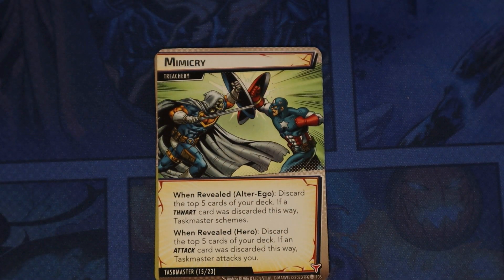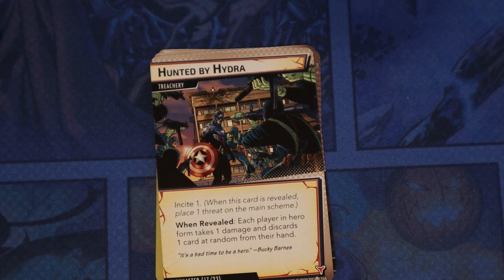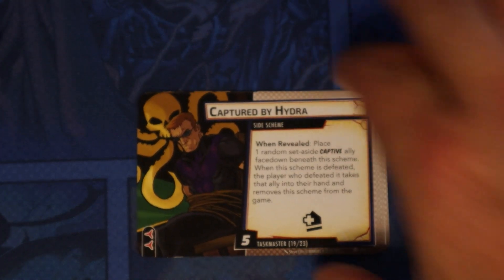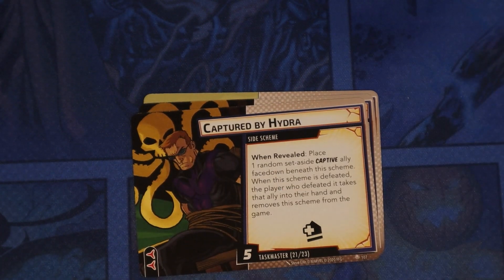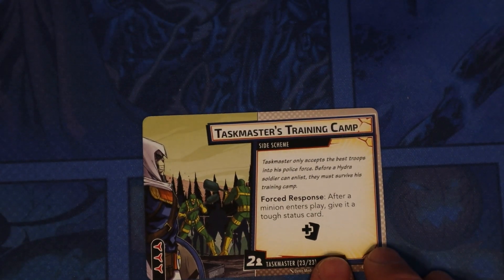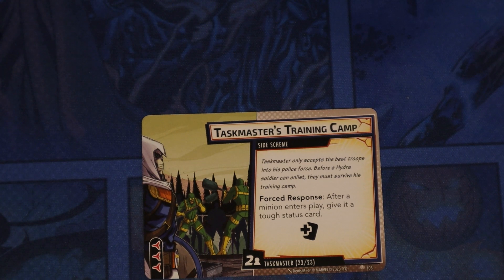Mimicry — in alter ego, discard the top five cards of your deck; if a thwart card was discarded, Taskmaster schemes. In hero, discard the top five cards; if an attack card was discarded this way, he attacks you. Hunted by Hydra has the Incite keyword — each player in hero form takes one damage and discards one card at random from their hand. Captured by Hydra is a side scheme — place one random set-aside captive ally face down beneath this scheme; when defeated, the player who defeated it takes that ally into their hand. Taskmaster's Training Camp is another side scheme — forced response: after a minion enters play, give it a tough status card; hazard icon.